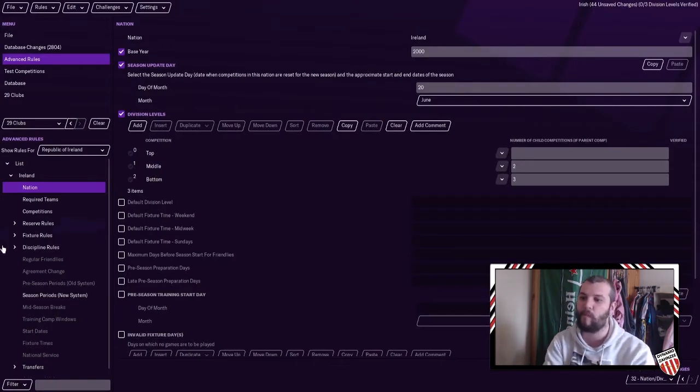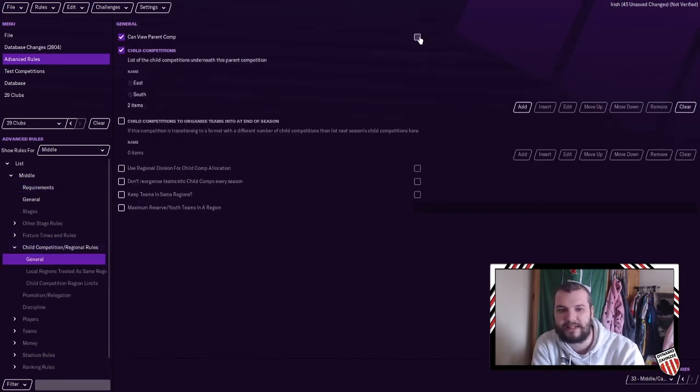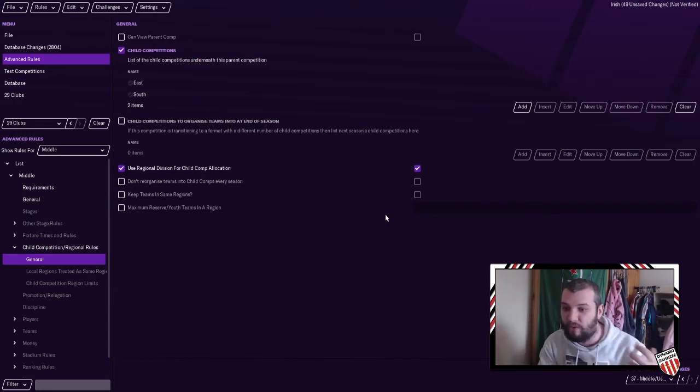If you want more control, convert to advanced rules. Go into the Middle child competition general settings — this will show the competition but it'll be blank because we don't have promotion playoffs or anything. There's a handy option: whether or not regional divisions should be used for child competition allocations. When the game is trying to populate a league after relegations and promotions, it pulls from qualified teams — a relegated team is qualified for the next division down, similar to how being relegated from the Premier League qualifies you for the Championship. You can disable this if you don't want it reorganizing competitions based on regional characteristics.